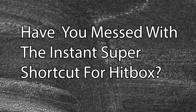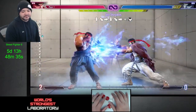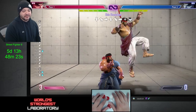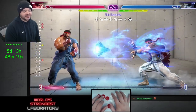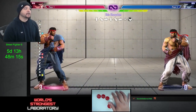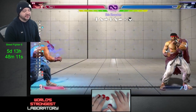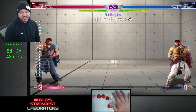Have you messed with the instant super shortcut for hitbox? I'm starting to change my mind about SOCD fireballs like this. I guess they're better — it's actually less effort. I'm hesitant to say that it's faster to do it this way than it is to do it the other way, but I think physically it's less effort, so it's got to be better.